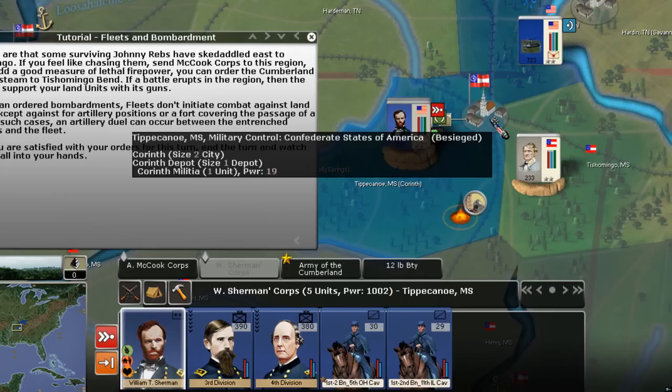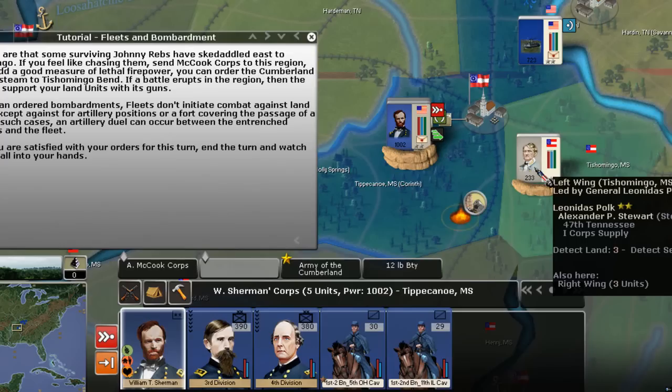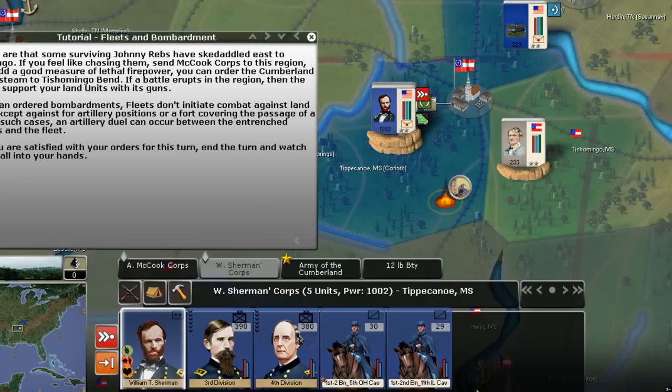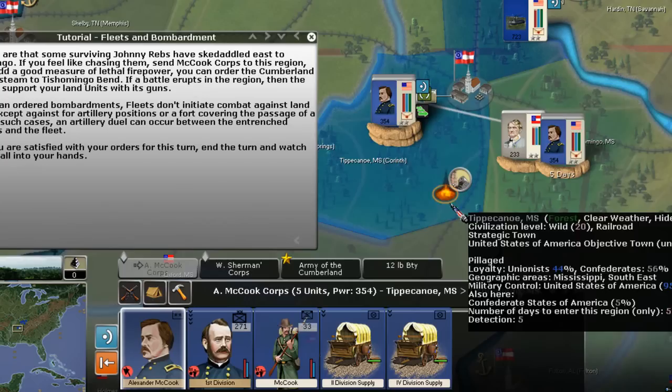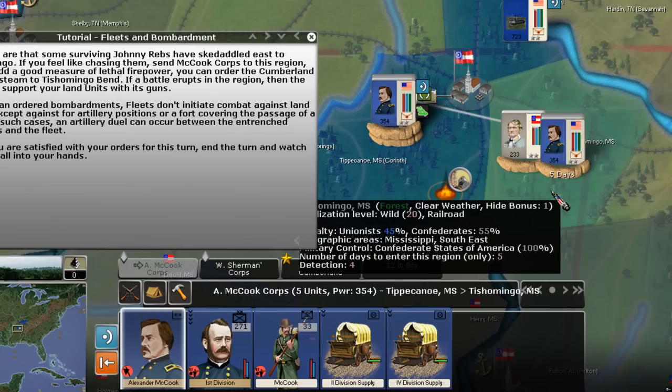Finally, it wants us to send McCook's core after Chishomingo — interesting name. So I'm going to grab them; they're on offense. I'll move them over and put them on defensive posture, because once they enter this territory they will automatically take offensive posture again, but they don't need to use extra effort to be on offensive posture when there are no other forces in the region.